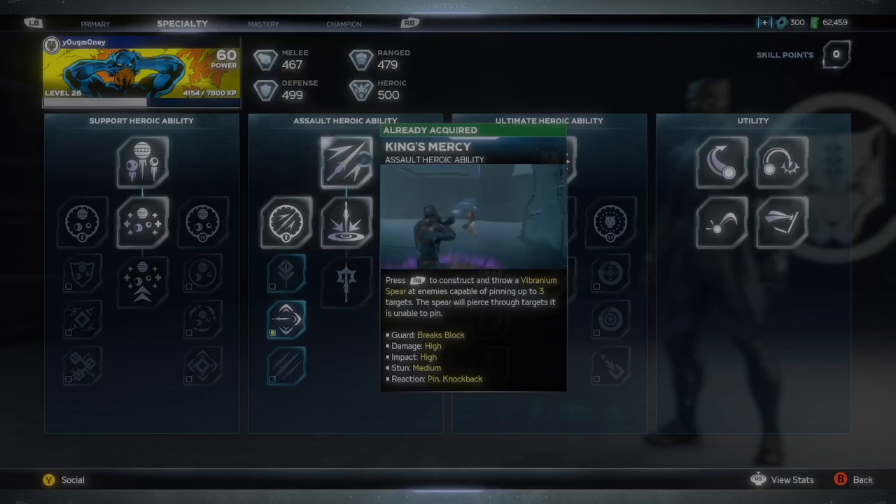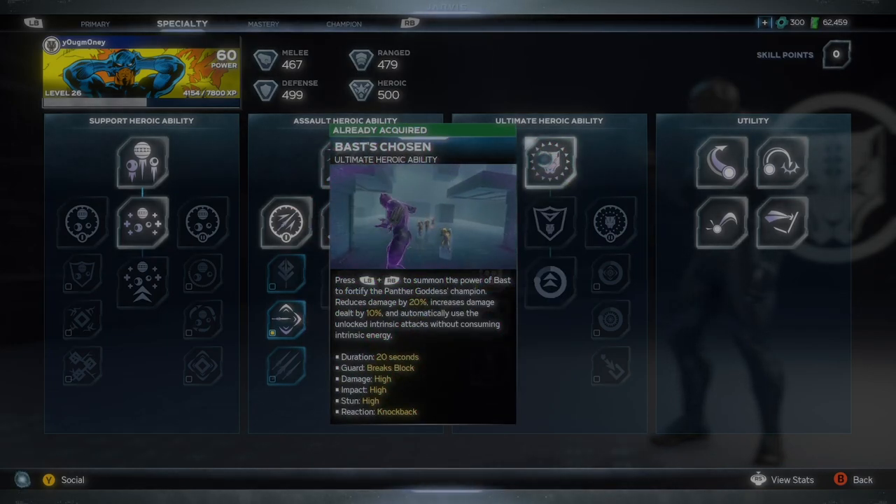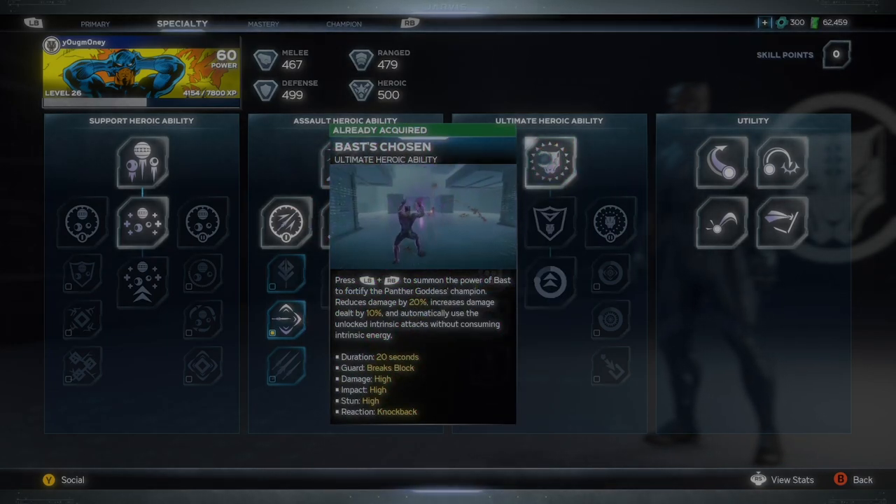So getting right into it, I'll show you guys what those abilities are. The first one is King's Mercy, which is going to be your Assault Heroic ability. Next up is Boss Chosen, and that is Black Panther's Ultimate Heroic ability.